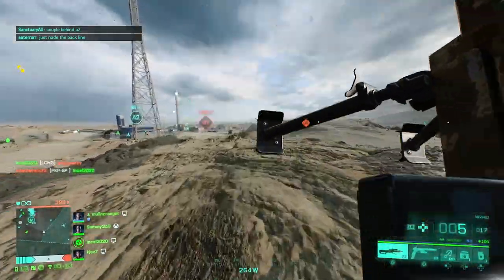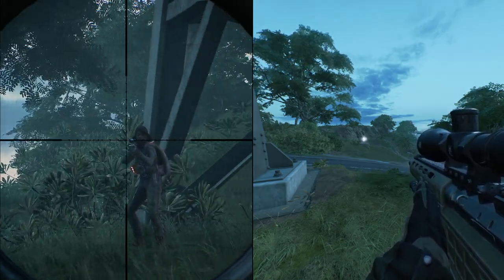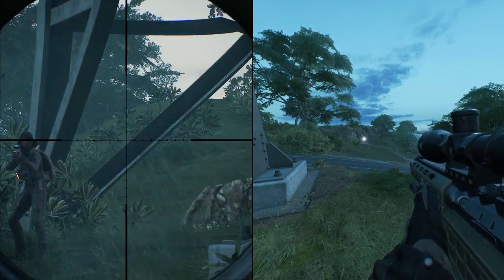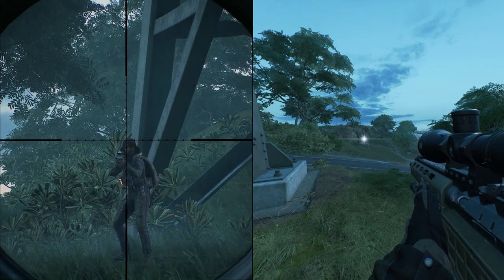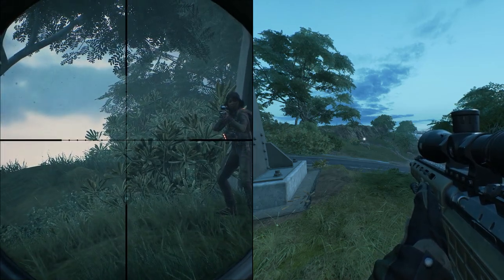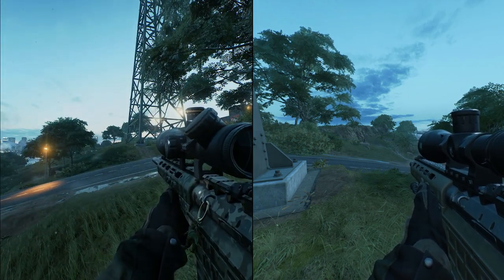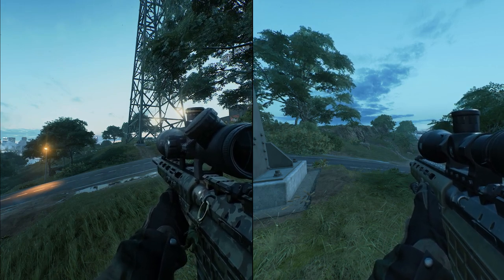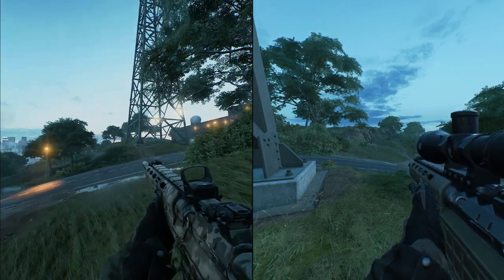When an enemy is looking directly at you and scoped in, the glare will shine the absolute brightest. As they move away from you slightly it gets dimmer and dimmer until at a certain angle they no longer show glare at all. If your head is literally right in the center of their crosshair, as you can see on screen, it gives more of a bloom effect with horizontal lines going across, and as they move away it becomes more of a dot.